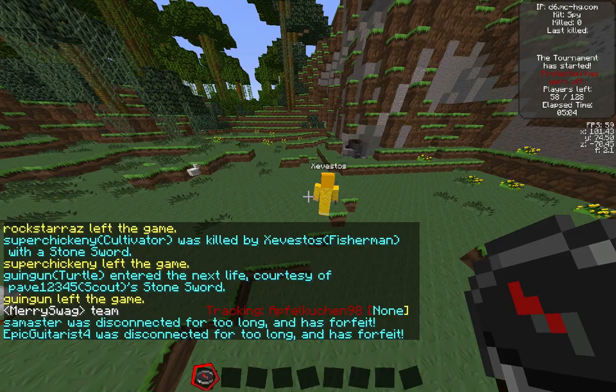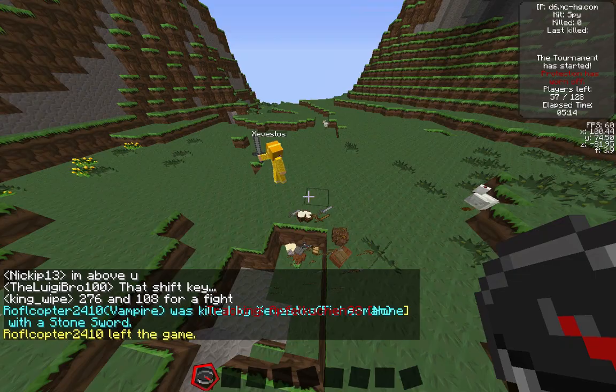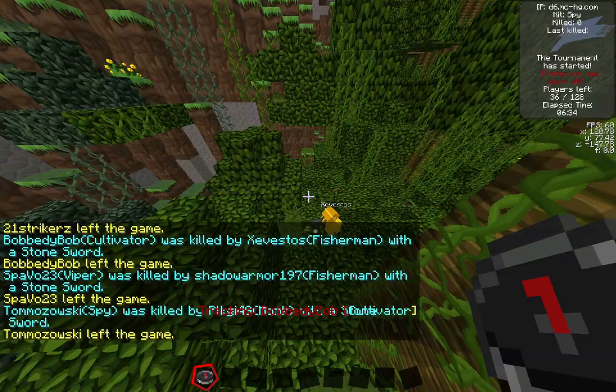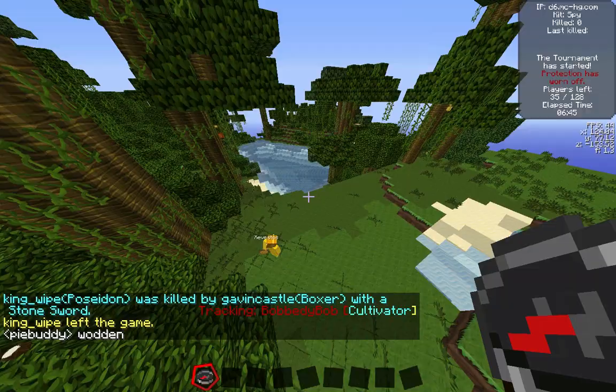Zivestos the Fisherman just took out a Vampire, and oh man — look at this! He just fished — what a glorious example of the new Fisherman kit! That guy was up there out of reach, thought he was safe, and Zivestos just fished him over and killed him. It's basically a kit where you can teleport people to you. That definitely shows you how great the Fisherman kit is now.